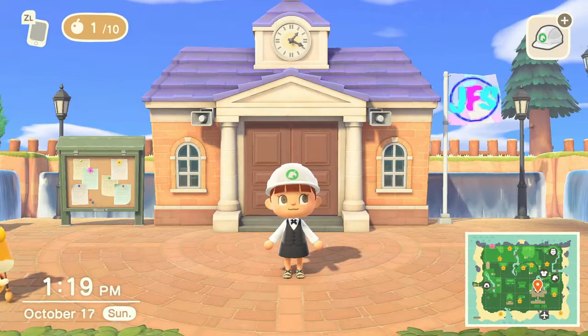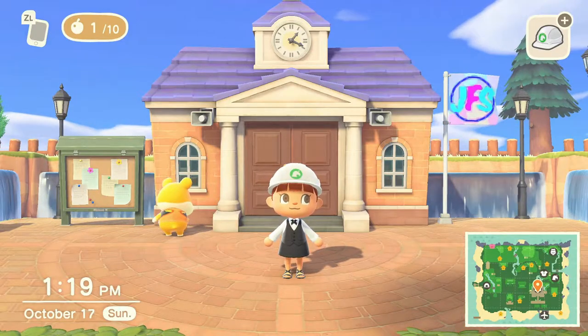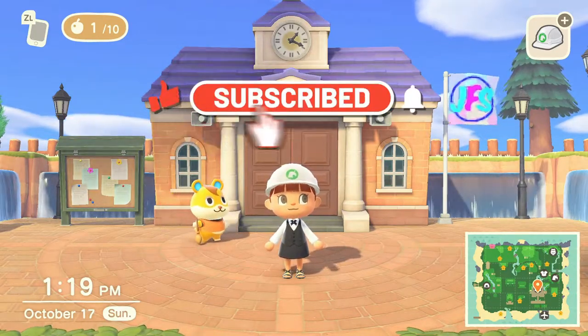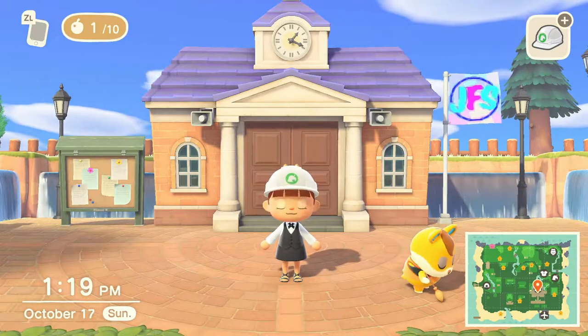Welcome back to Just Fun Stuff. It is another beautiful day here on Funland and we have new update information coming out. With that being put out there, it's time to make a temporary house for Brewster — that's what we're gonna do today. Before we get started, don't forget to leave a like, subscribe, and hit that notification bell so you never miss an upload. Now let's get to work.